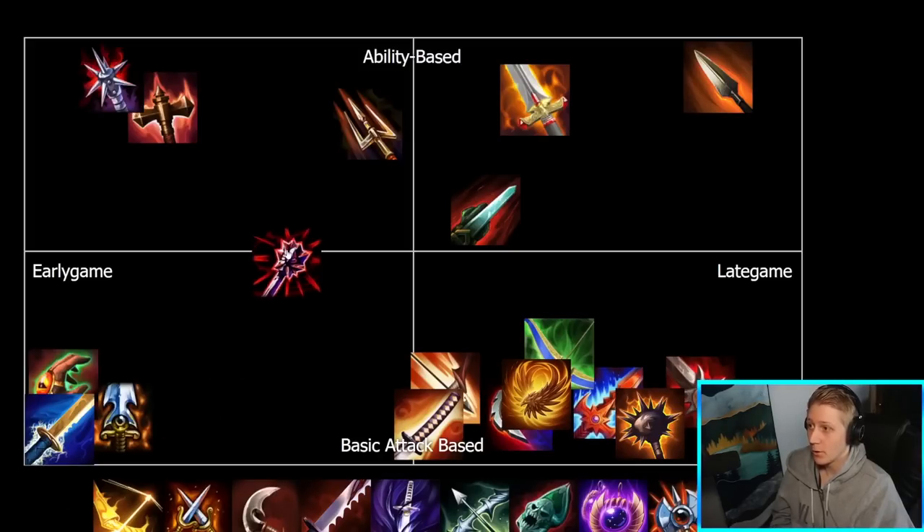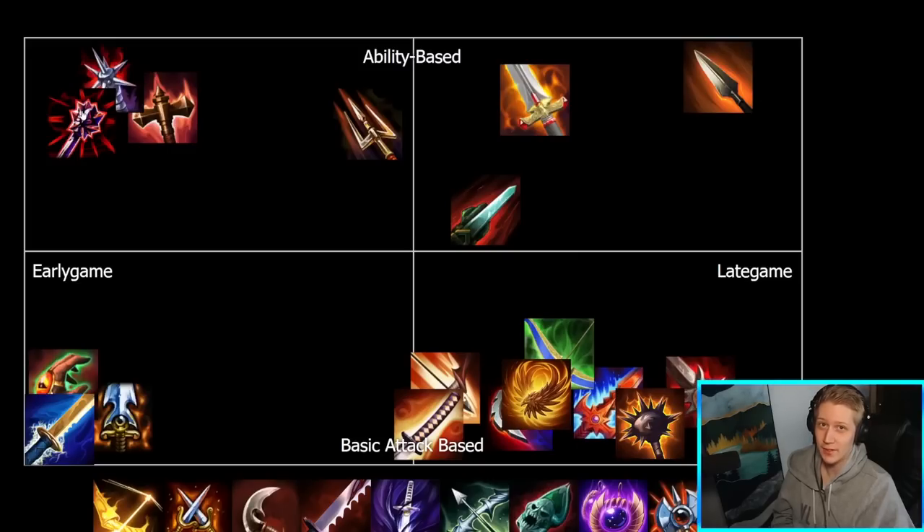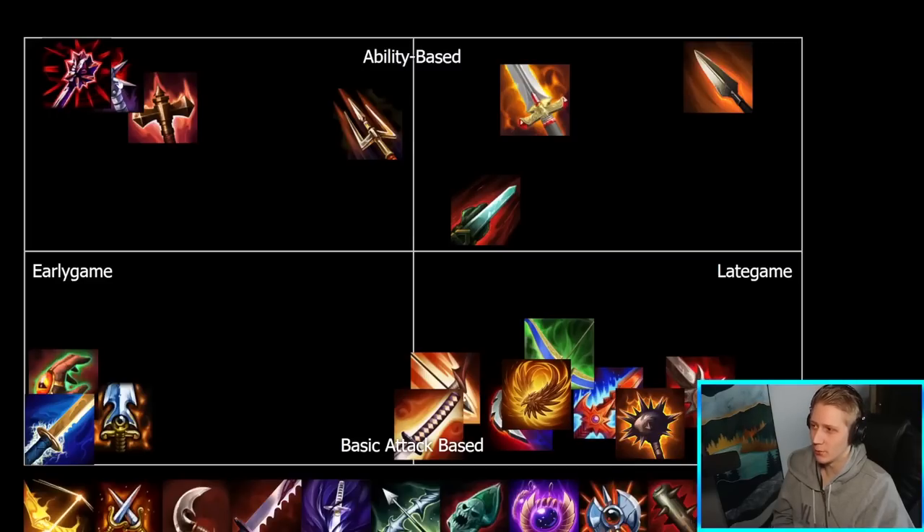Jotun's Wrath — probably in a similar place to Brawler's Beatstick. Usually you go Jotun's if you don't need Brawler's and you go Brawler's if you do need Brawler's. They're basically built in the same slot — flat pen, early game. Jotun's you could argue is even more ability-based because of how much cooldown reduction it has and the glyph that gives you cooldown reduction and the other glyph that gives you ability lifesteal. Realistically it isn't necessarily more early game than Brawler's — I'm just trying to not cover everything up — so we'll put them basically on top of each other. They fill a very similar role: do you need anti-heal? Get Brawler's. If you don't, get Jotun's. They're built in the same place.